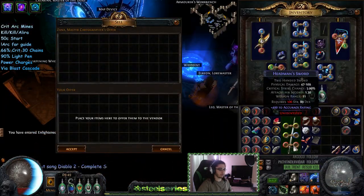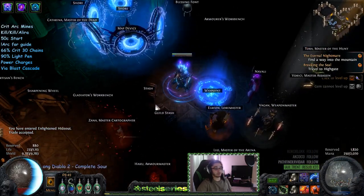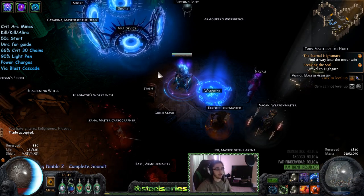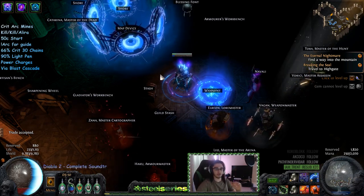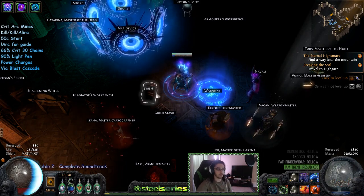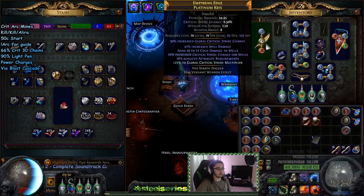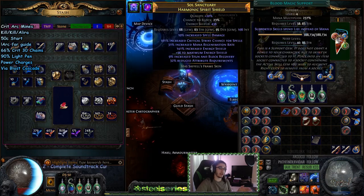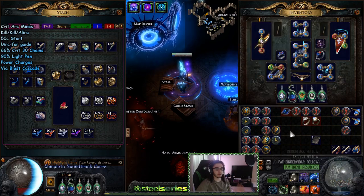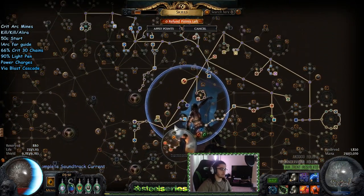That's pretty much how the character clears. Map mods are generally fine — I've done enfeeble, monster life, and Elemental Equilibrium and the damage is still fine. I'd just stay away from more than two damage mods, so don't run something like minus max with additional lightning, fire, or ice damage. One damage mod is okay but don't push to two. For a bossing setup maybe you could do something with Soul Strike and a plus-three lightning gems bow, but I've already got a bosser in this league.